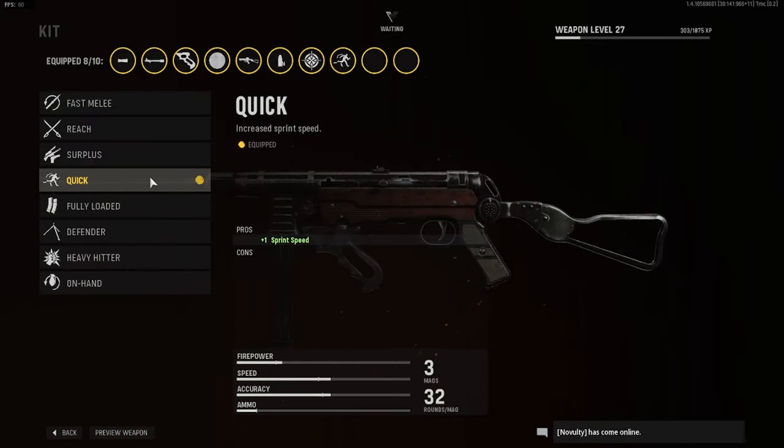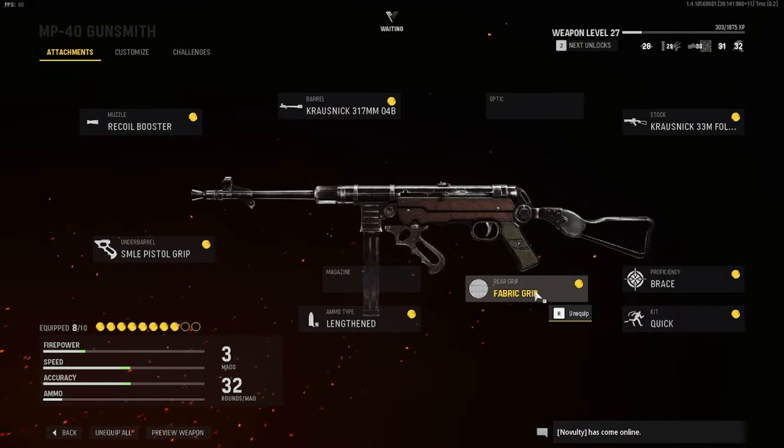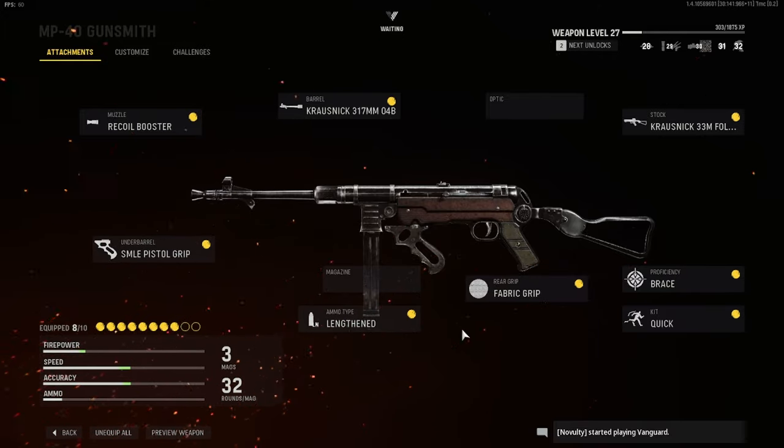For the kit we have Quick — it's sprint speed. In this game you have to get to spots on the map really quick when you're playing game battles or any Search and Destroy. We're just S&D players, so Quick is a really good one to have. Rear grip is Fabric Grip, and for every class setup I'm doing, the same two attachments are always going to be the same: rear grip is always Fabric Grip and ammo type is always Lengthened. Those two stay the same throughout every one of these class setup videos.